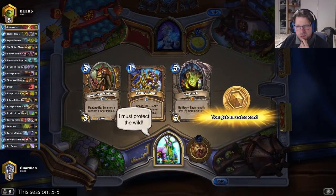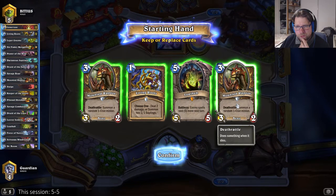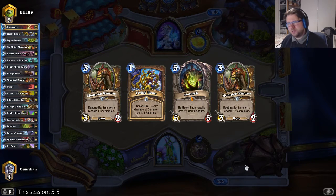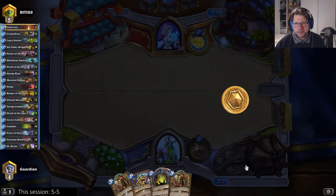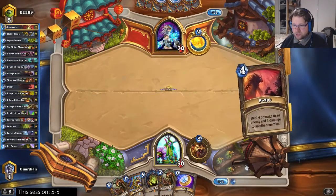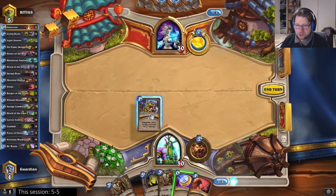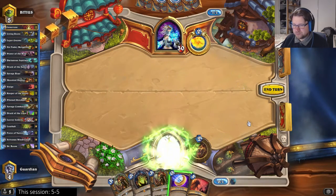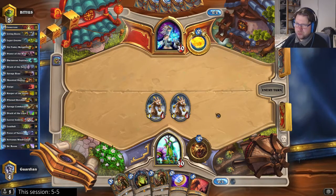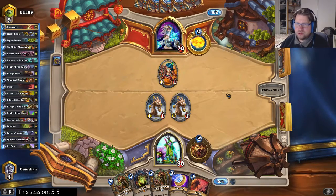Up against the mage, I keep Load Up against the mage. I very well might want to coin out a Mounted Raptor. Let's keep this hand — I keep Load Up in case this is Freeze and Load Up is still okay against Tempo as well. Do I play the Living Roots? I guess I will. He can ping one of them now, but this gives me more options and possible ways to deal 3 damage this turn. Okay, now this looks like a Reno Mage.